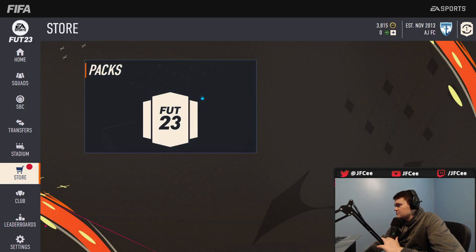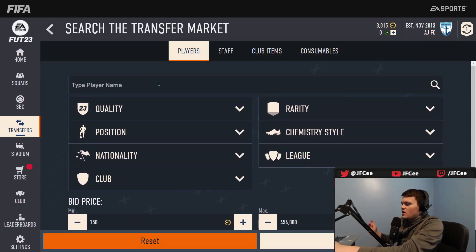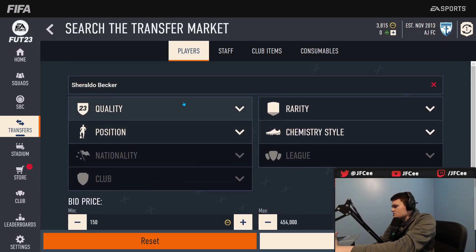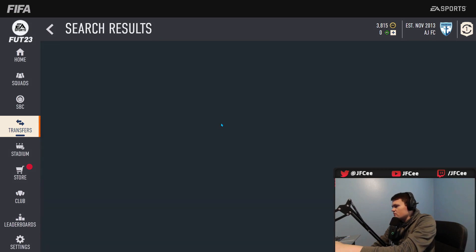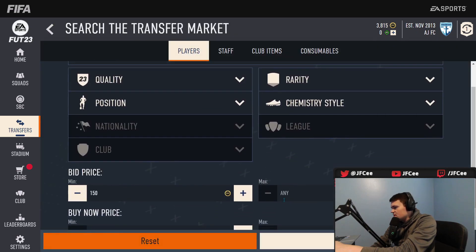I would not recommend opening everything — just keep everything, that's what I'd say. Now we have enough coins, we can literally try to snipe. The number one thing you're gonna do on the web app is sniping. Here's Becker, somebody I talked about in my other video today — what's he going for?